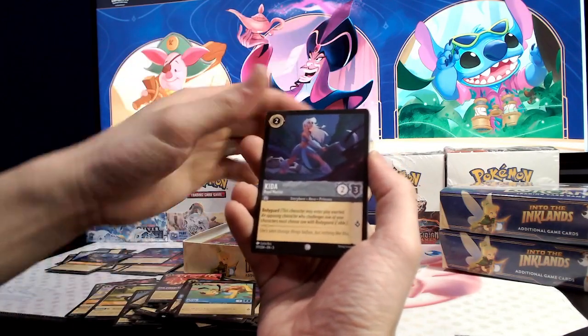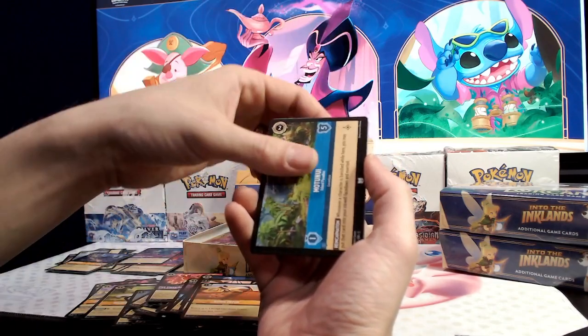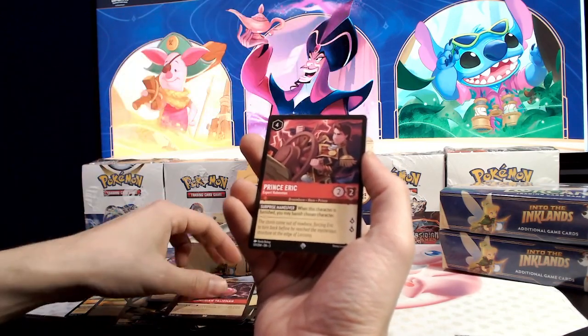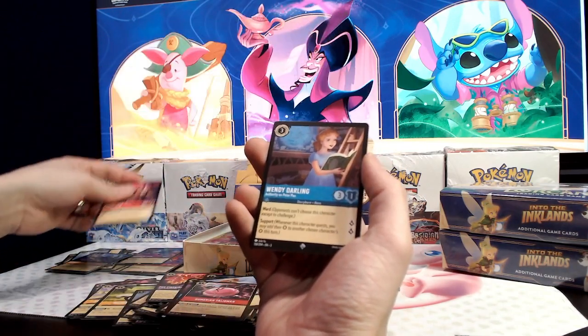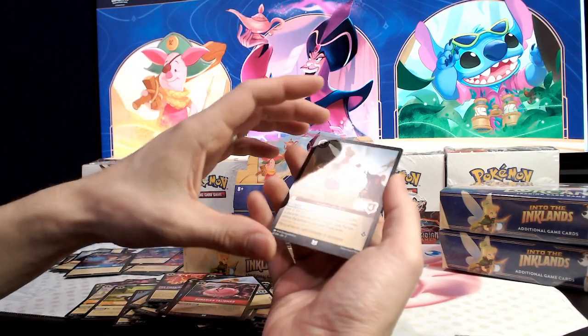Diablo, Pluto, Nikita, Kakamora, Sirhis, Quickpatch, Mountain, Nala, Cimmerian Talisman, Prince Eric, Wendy Darling, and a nice foil Tinkerbell.